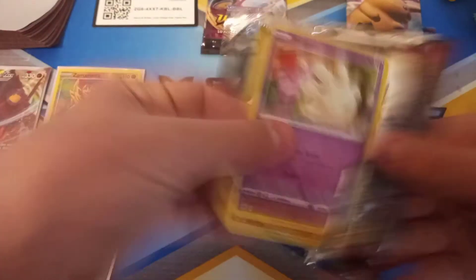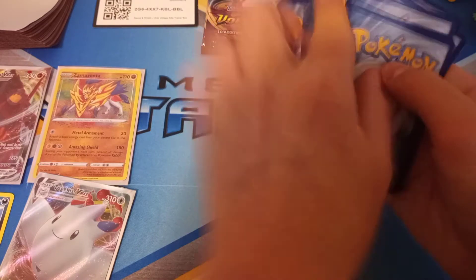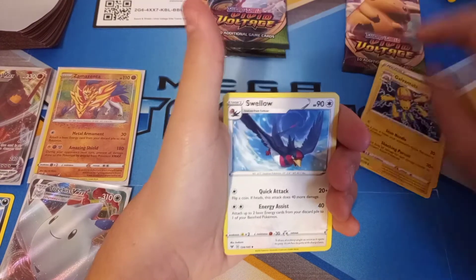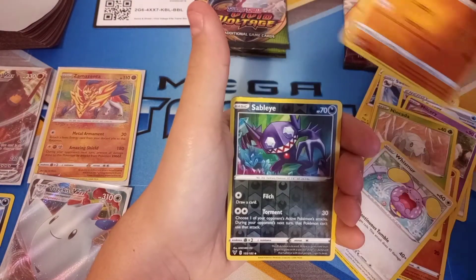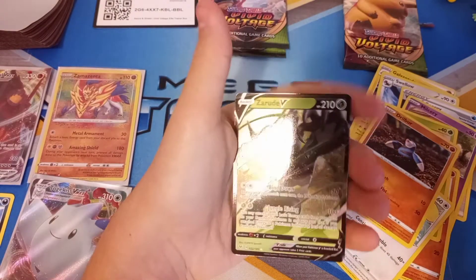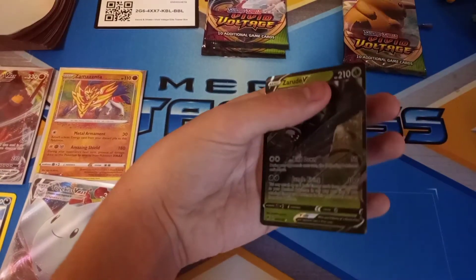Do you only get amazing rare from Trainer boxes? No. Oh, okay — now they're white and green. One, two, three, four. Fighting Energy, whoever that is. Swellow, Wash Energy, McClary, Uber, Nikita, Whismur, Jigglypuff, Sableye. And Zarude V — that's pretty cool. I think I have this guy, but this one looks different, I think. But that's really cool.